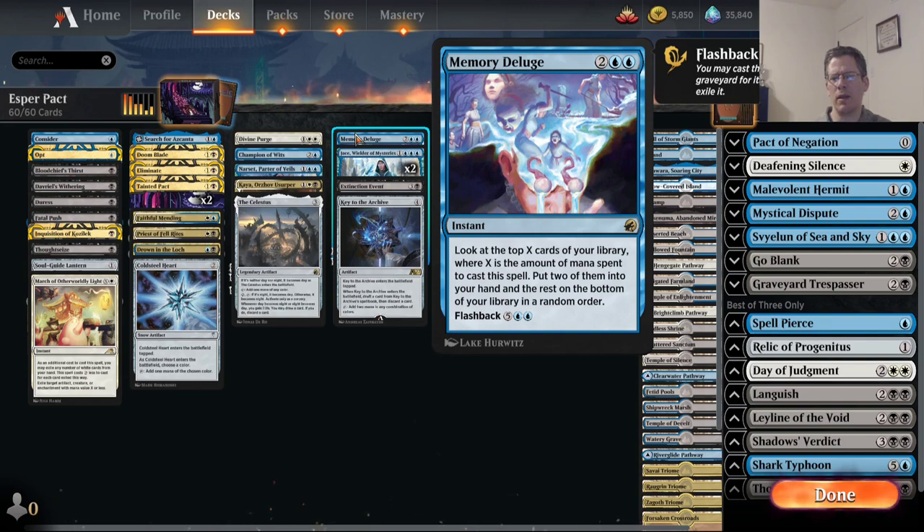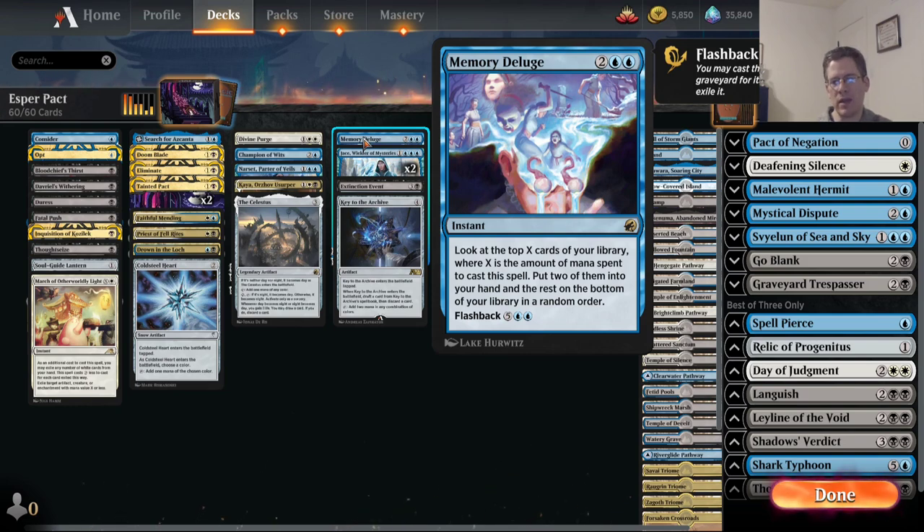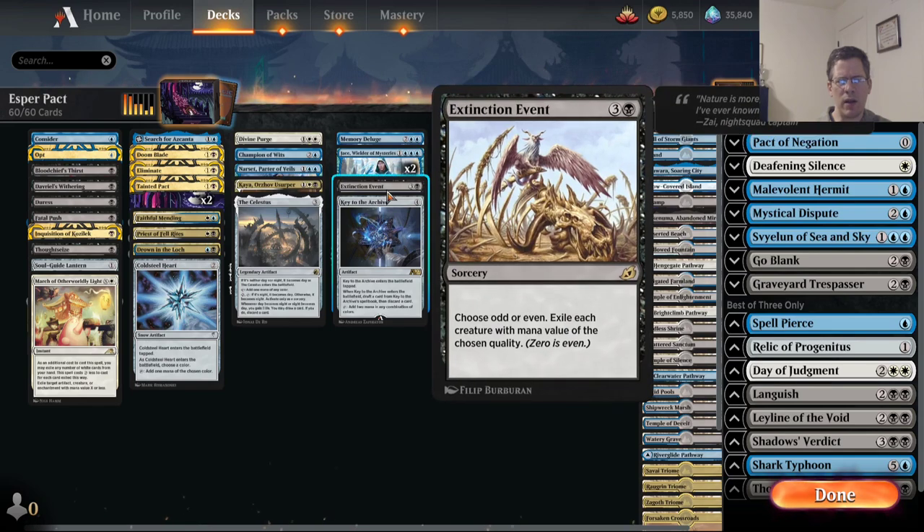A lot of the time you're going to have comes-into-play tapped lands as part of your sequencing, so being able to cast Behold where you spread the cost across two turns frequently fits better than Memory Deluge. The upside of Memory Deluge is the seven-mana ability, but I don't think there are enough long games where you really get much from that. They also have an Extinction Event as one of their main deck sweepers — I've never liked this card very much in Historic, and I don't think it's a particularly good card against Phoenix since the Phoenix deck has both odd and even CMC creatures.